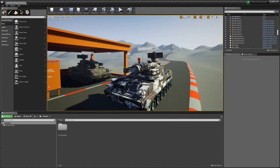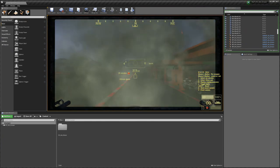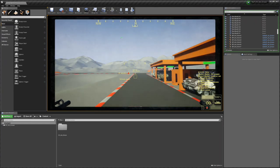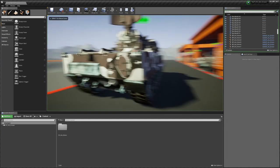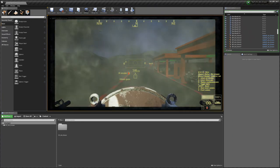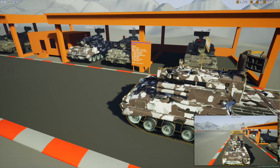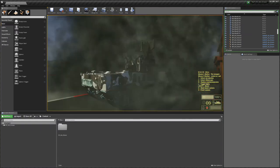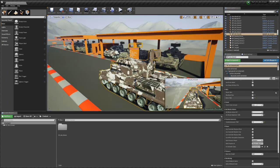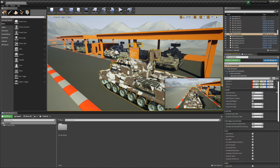Countermeasures time: this is the smoke screen cooldown. Inside the vehicle, the default countdown delay is 15 seconds before smoke is ready to fire again. If you lower it to 5 seconds you get a 5-second timer. And if you put it to 1 you get a near-continuous smoke effect. Default value is 15 seconds. Those are all the variables.